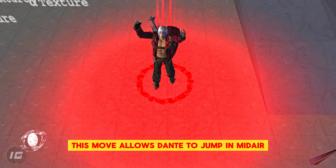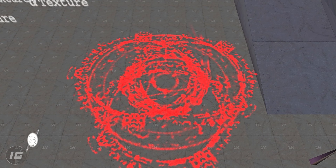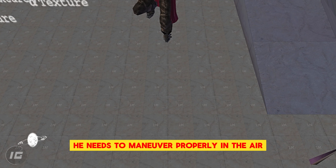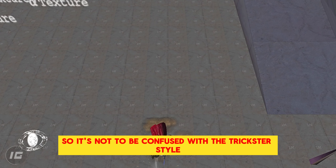This move allows Dante to jump in midair. It's also the most versatile move in the game, allowing Dante the flexibility he needs to maneuver properly in the air. As this is a weapon-specific move, it's not to be confused with the trickster style.